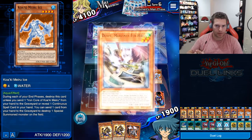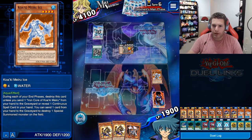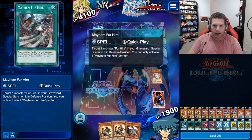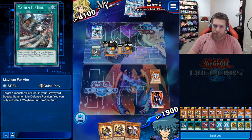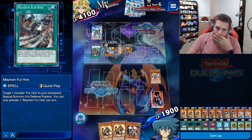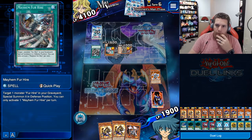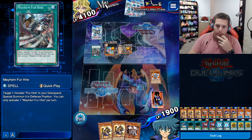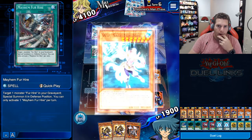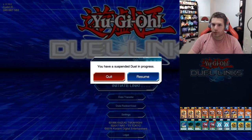Opponent has another Whiz — why don't you activate your Whiz effect? My computer froze — uh oh, we crashed. Okay that's bad. Let's resume that duel. I can't wait for you to tell me I lost.